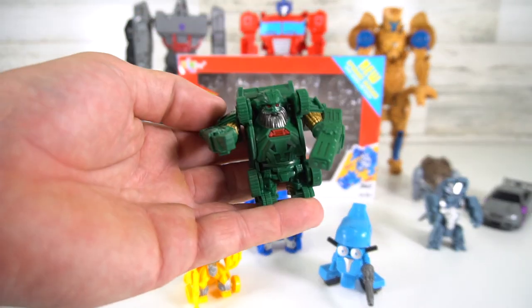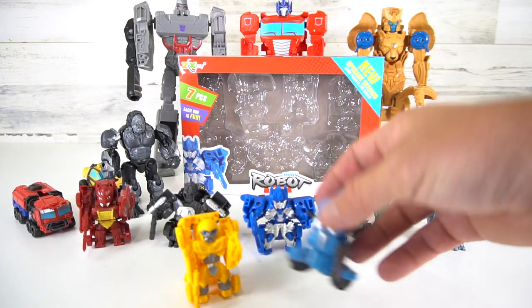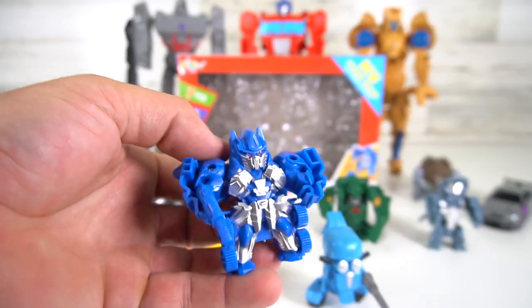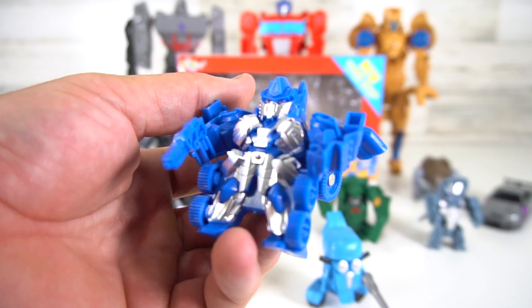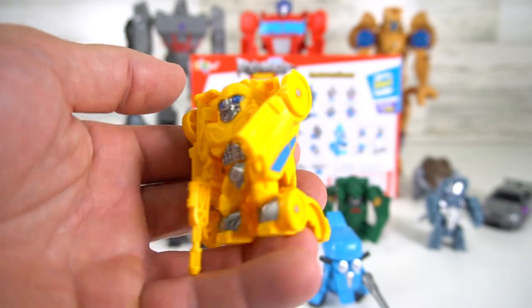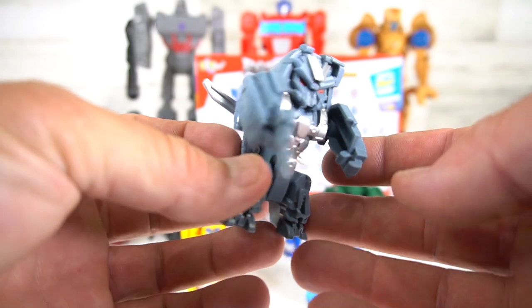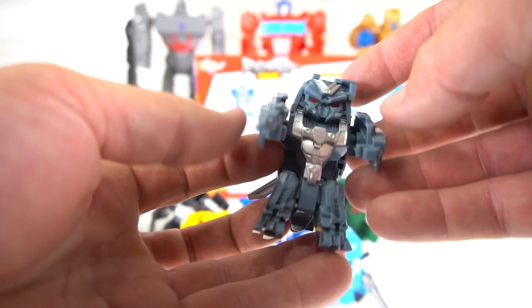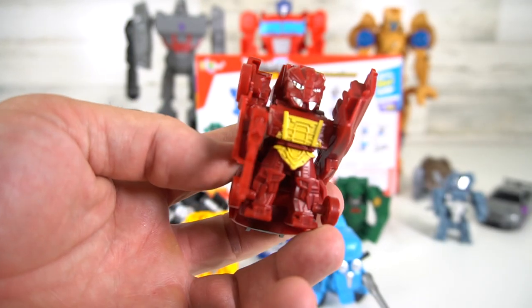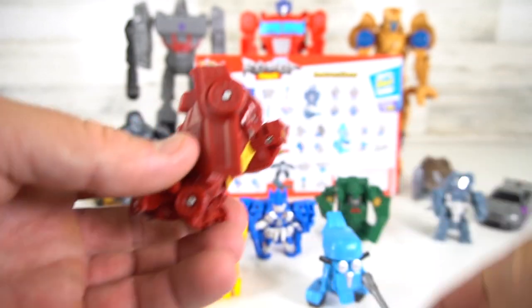This guy is called 'Armor' but you know this is Hound right here. Then you've got Squeaks but they call him 'Moto,' and of course Optimus Prime but he's called 'Rock.' Then we've got Wasp — of course this is Bumblebee. And then there's Blackout, the helicopter — his name is 'Wind' — and then Barricade right here in red, but they call him 'Fire.'